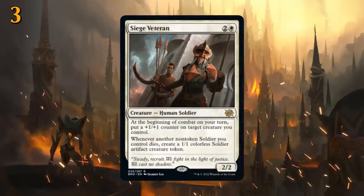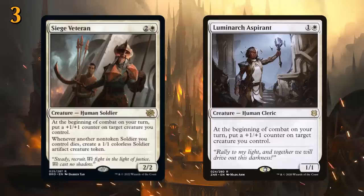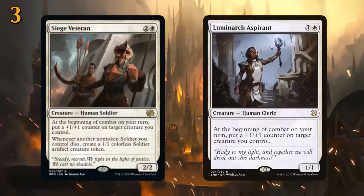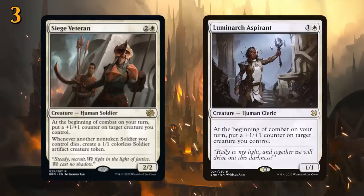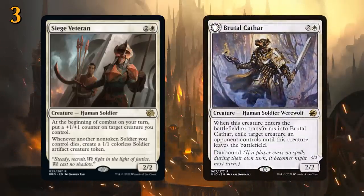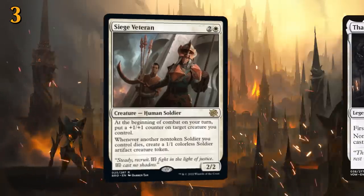At number 3 there's Siege Veteran — if you missed Luminarch Aspirant, it's almost back. Three mana for a 2/2 saying at the beginning of combat on your turn, put a +1/+1 counter on target creature you control, and whenever another non-token soldier you control dies, create a 1/1 colorless soldier artifact creature token. Three mana is a significant downgrade from two, but we get an extra ability in return. There are quite a few powerful soldiers in mono-white aggro including Guardian of New Benalia, Brutal Cathar — which is a soldier — and even Thalia, Guardian of Thraben. It slots perfectly in mono-white aggro but could also see play in multi-color soldier tribal decks.